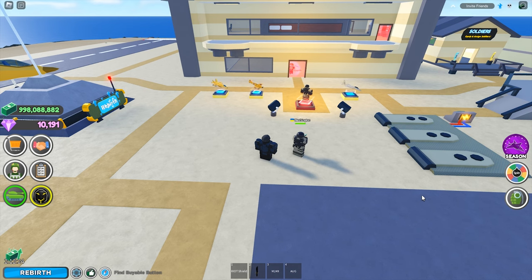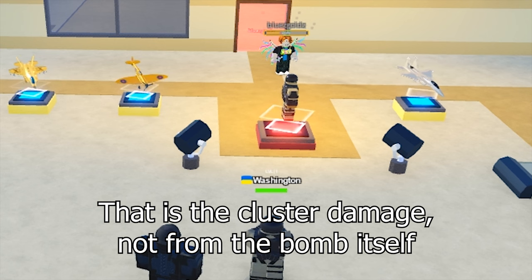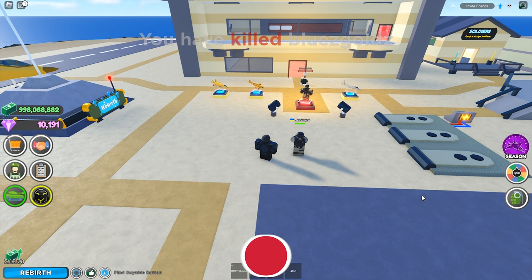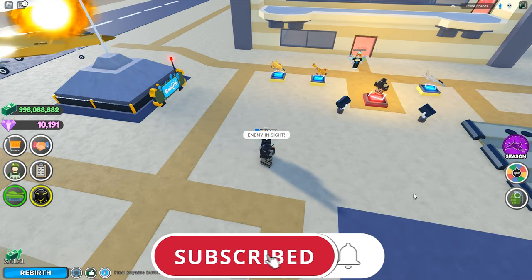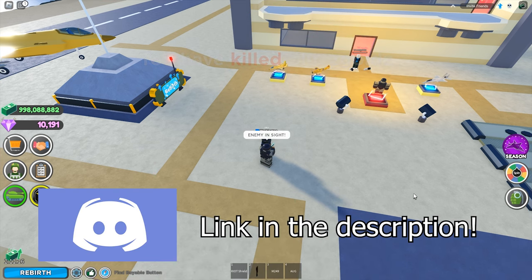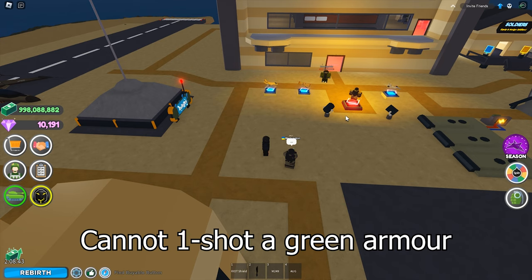The cluster bomb can probably eliminate a player without armor. The handgun is really weak — so little damage dealt even without armor. What about green armor? The cluster bomb cannot finish off a player in green armor.